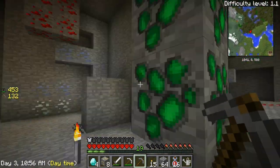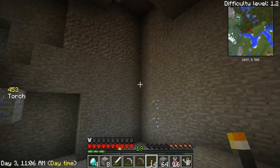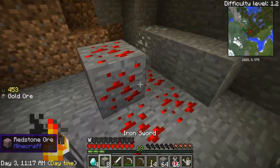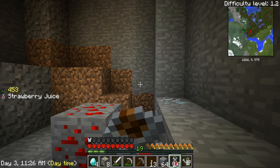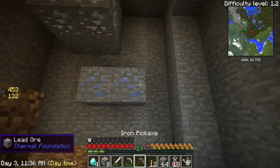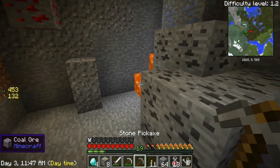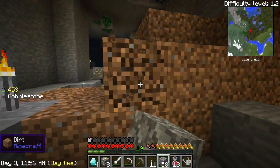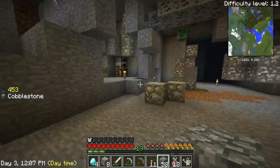I hear lava that way. I'm not exactly sure which way I want to go. Yeah, we cannot go that way now. I guess I'll continue on back here. Here we go. Yeah, it sounds like we're getting closer and closer to lava no matter what we do. Bingo — well, this is a terrible cave, so bad.